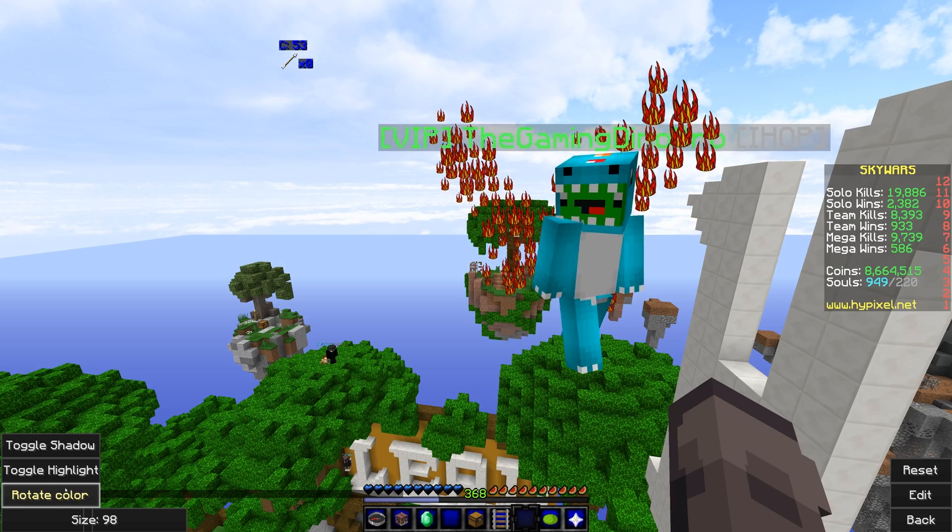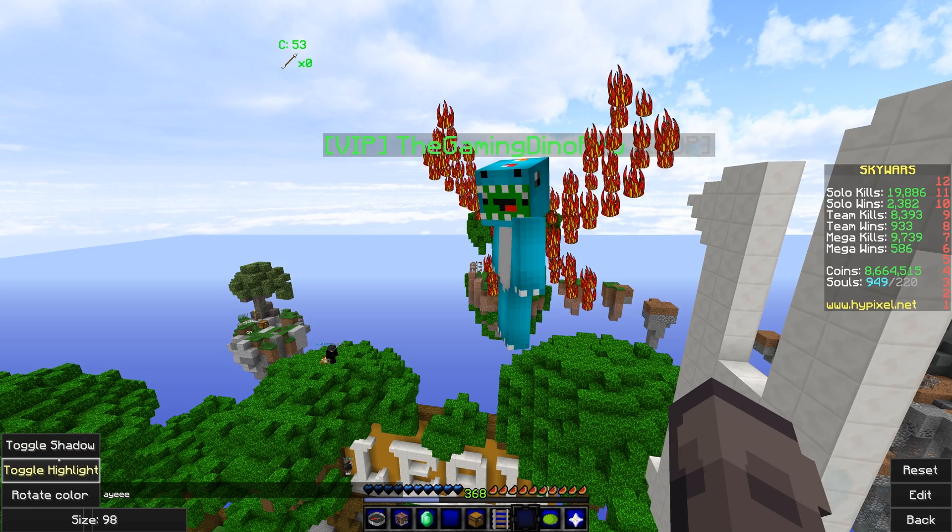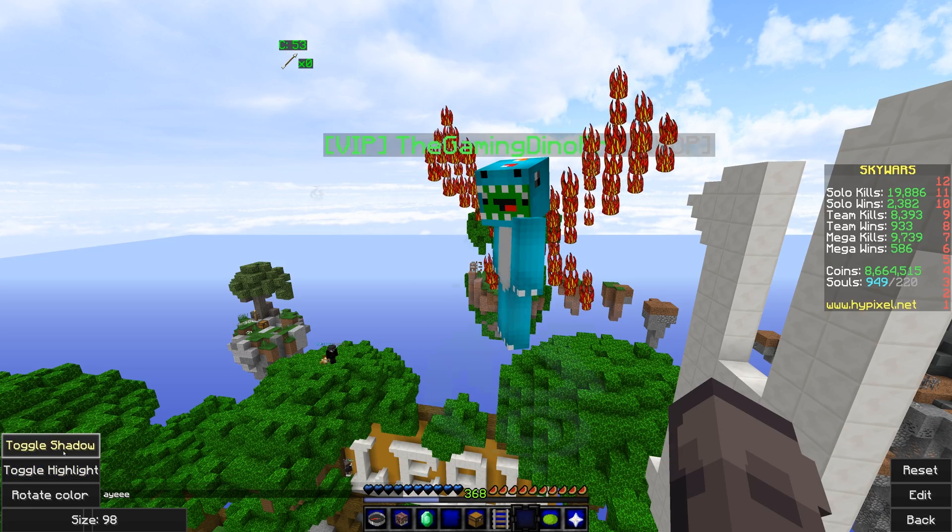Now you can rotate the color — you have a choice of a few colors like this — and then you also can change whether there's a shadow on it or not. Shadow, no shadow.